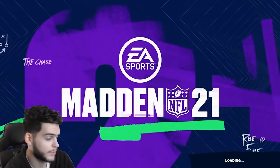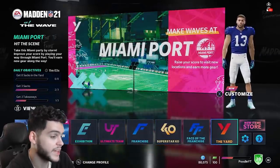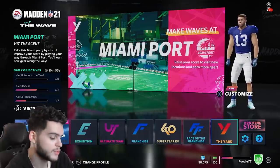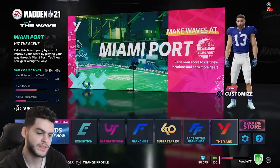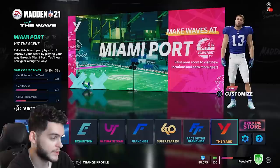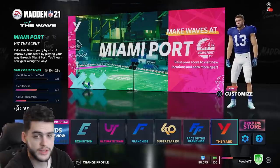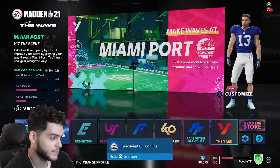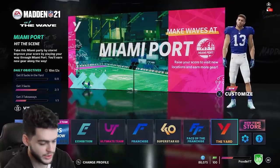I can only imagine what the next-gen optimized version is going to be like. I think we'll see maybe a different color scheme, different menus, and different animations. Remember Madden 25 when going from Xbox 360 to Xbox One? The trucking looked better, crazier catch animations. But I don't know if they'll implement major changes because it's supposed to be cross-compatible — changing animations would change gameplay. The more likely route is they keep Ultimate Team the same this year and go full next-gen non-cross-compatible next year.